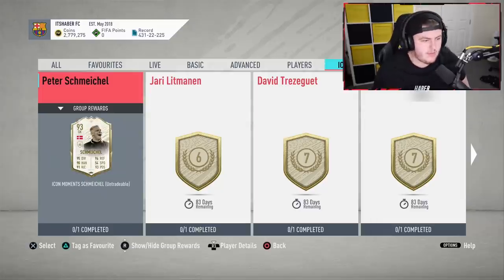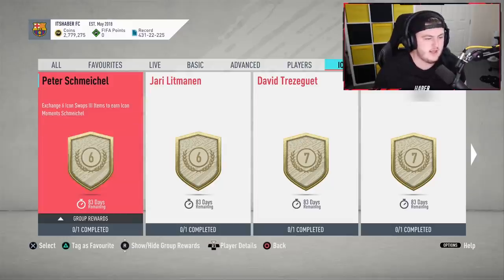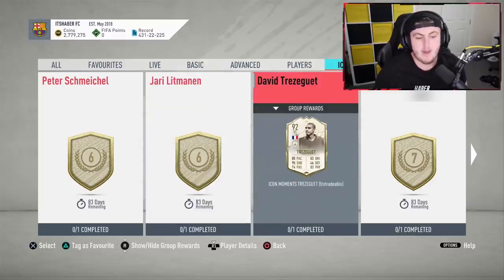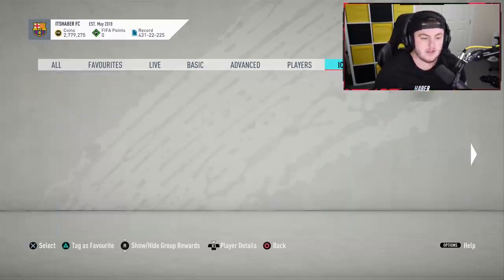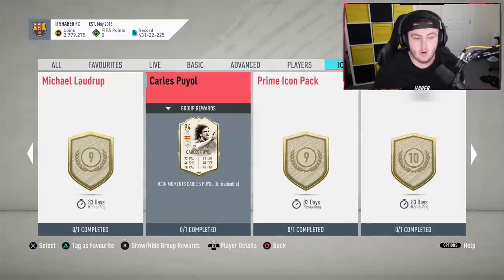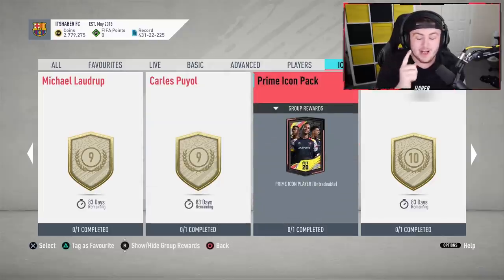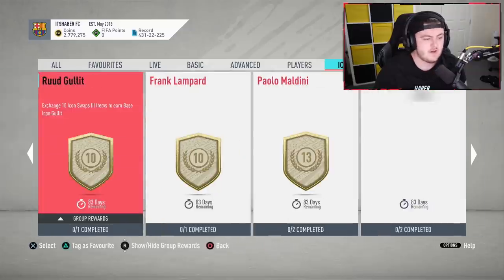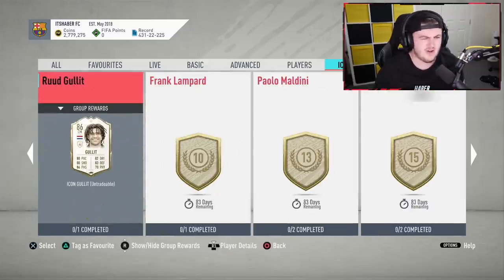Today we're going to talk about which ones are the best value icons you can get from Icon Swaps 3 using your tokens. For six tokens you can get a prime moments Peter Schmeichel or a prime moments Yari Litmanen. For seven, you can get a prime moments Treasure Gay or a prime moments Gattuso. For nine, you can get a prime moments Laudrup, a prime moments Carlos Puyo, or a prime icon pack. For 10 tokens you can get prime moments Overmars, and also a baby Hullet.